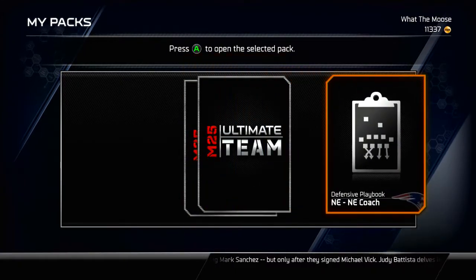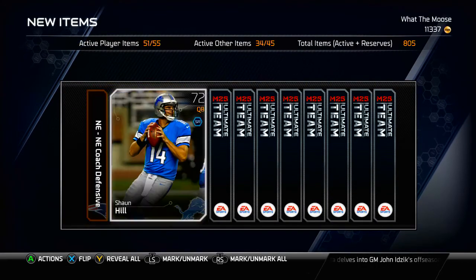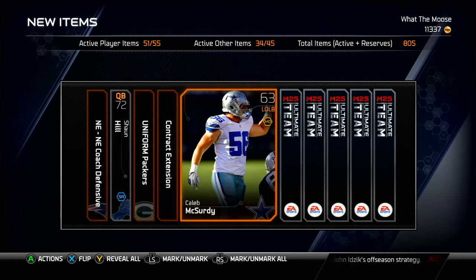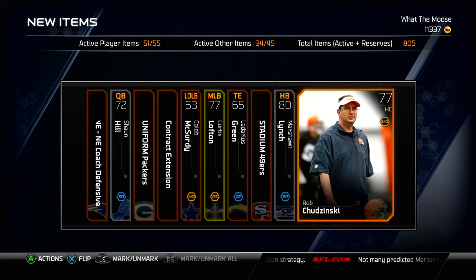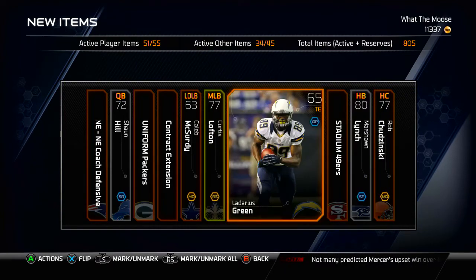I feel Michael Vick coming in this pack — don't get me wrong, that is a complete and utter lie. I would love it if I got that, but I'm not going to. Curtis Lofton is the gold or better, and nothing in this pack. We really have not gotten any great pull so far.